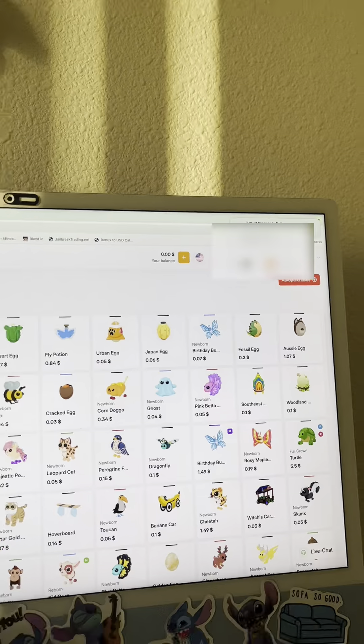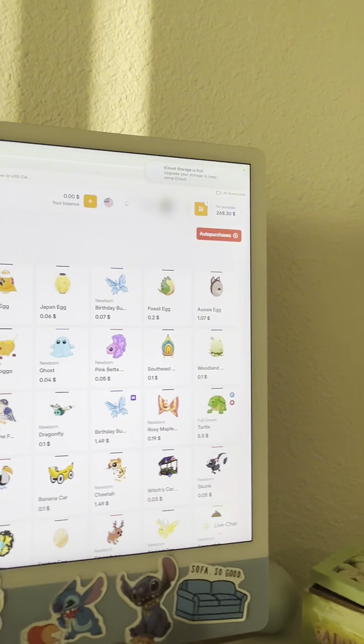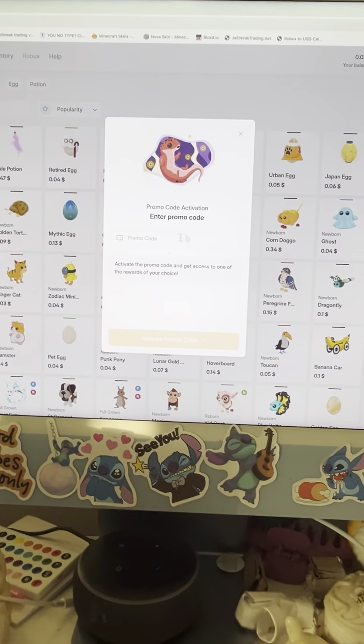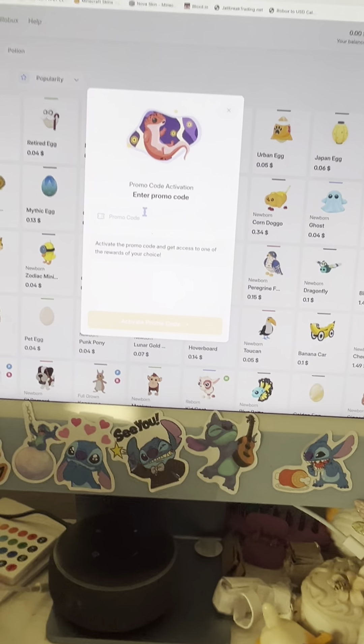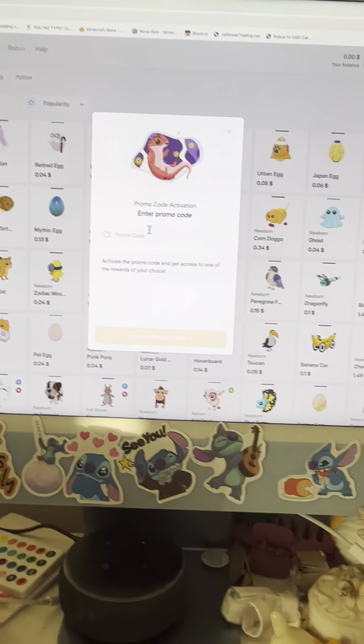You do need to get an email. Now you're going to want to click your profile, click promo codes, and you can search up promo codes.